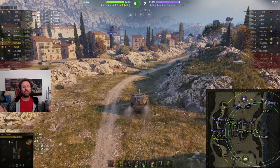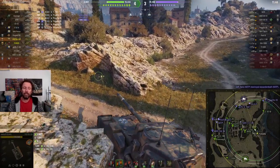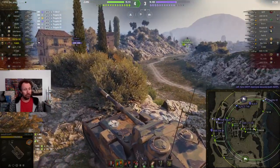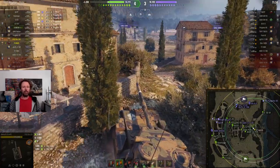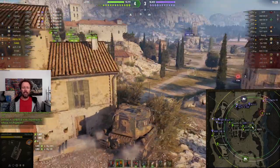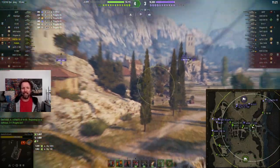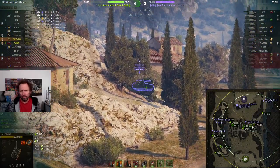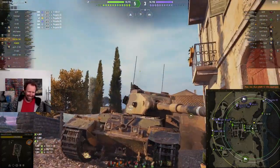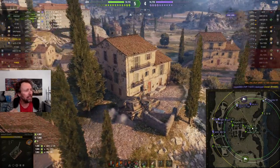We have to go back to trigonometry class and figure out the effective armor - there's probably some Pythagorean's theorem and cosine, sine, and tangent functions going on there. He's moving into a specific spot where this bush is, and his friend in the Shit Barn is gonna get detected again. Pre-aim! Go home. How would you like to be that AMX 13 105 right now?